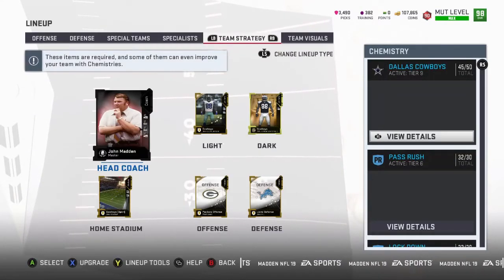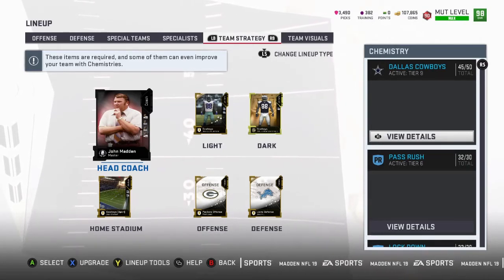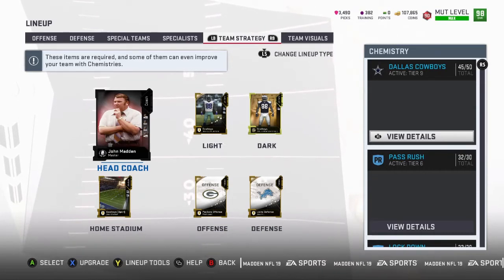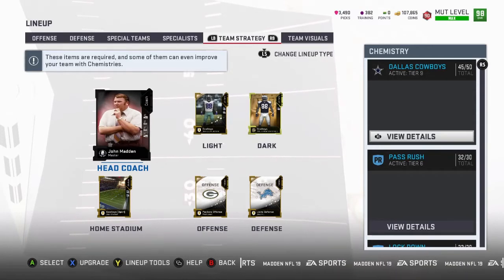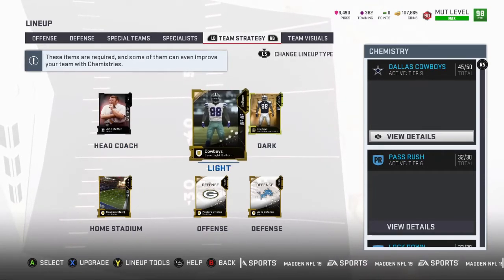That's how I was able to get Terrell Owens to 99. Before, even when I had the Cowboy cams and the head coach and a majority of slots open — 50 out of 50 cams — he still only went to a 98. Once I added those extra Cowboy cam slots, he jumped to 99. That extra boost made all the difference.